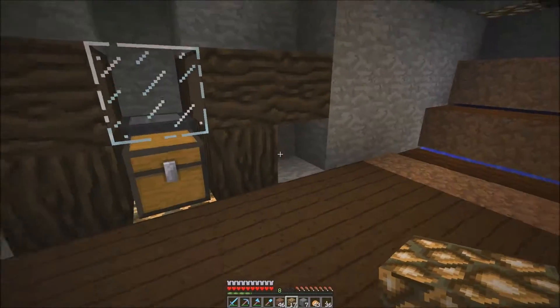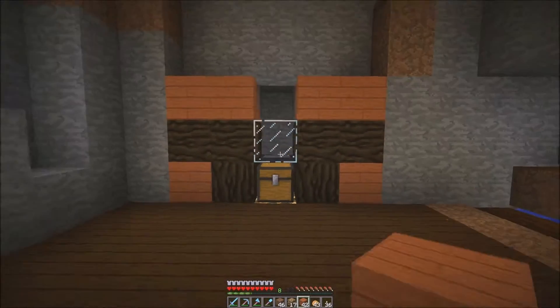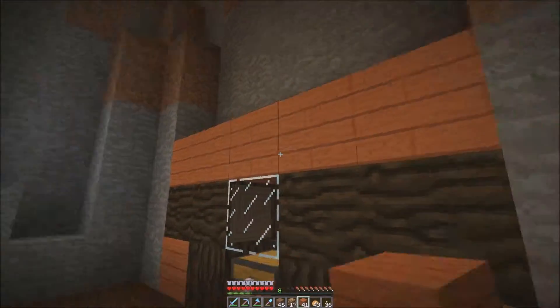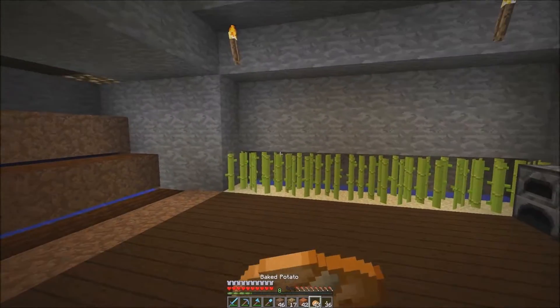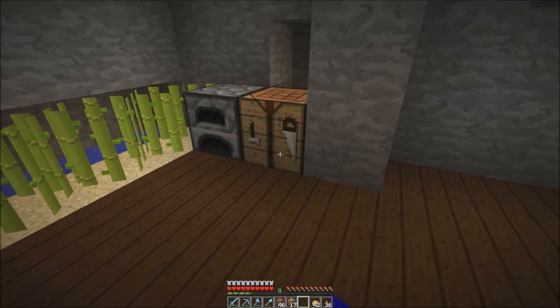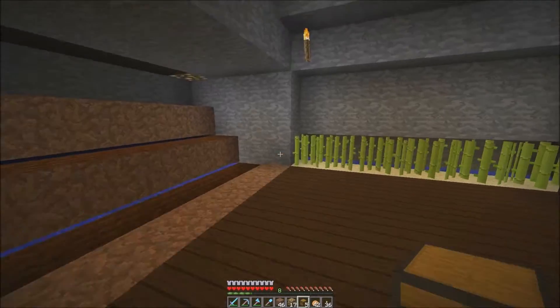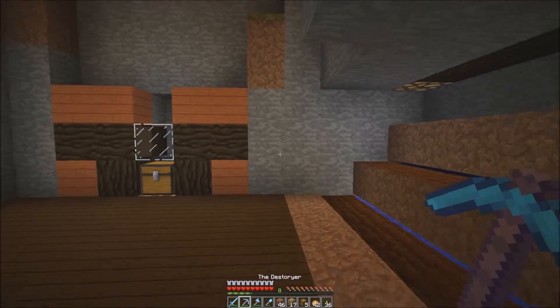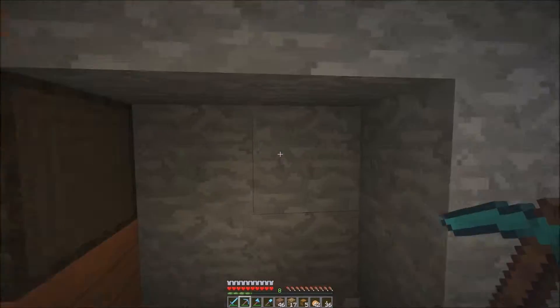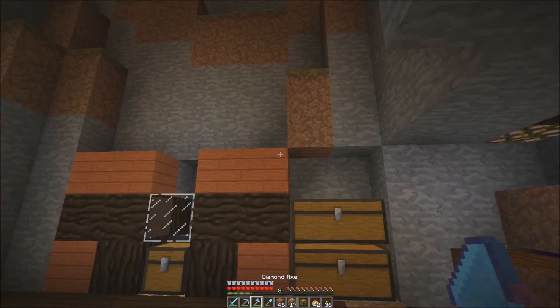Let's throw a piece of glowstone down here. Maybe we can put one here when we're done. That doesn't look terrible. I'm gonna need two more chests — maybe I'll have a couple chests here for supplies and stuff.